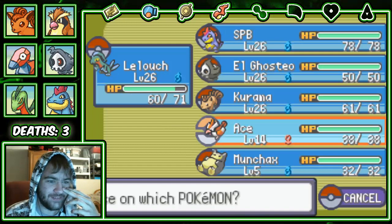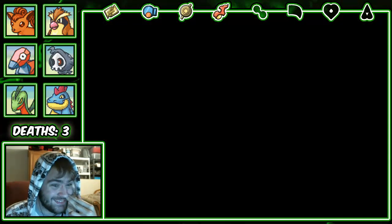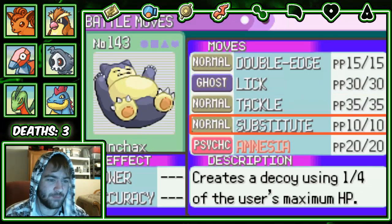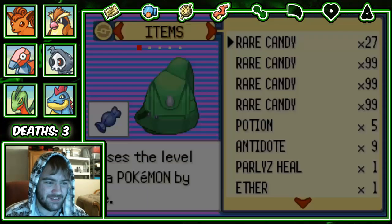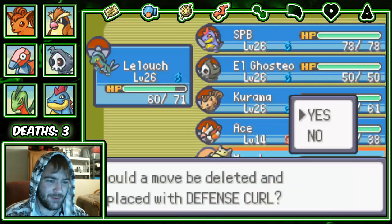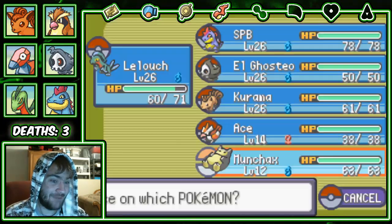I gotta level that up to 21. Let's see what moves we have. He already has four moves: Double Edge, Lick, Tackle, and Substitute. That would have been good if two of those moves weren't complete crap. Substitute is interesting, Double Edge could definitely be useful, but I'm not gonna take Amnesia. I was hoping he'd have like Earthquake or something good to help replace Granbull.